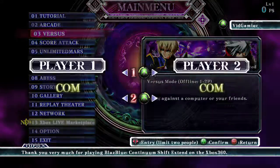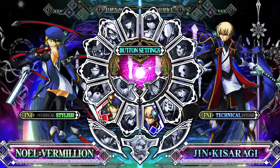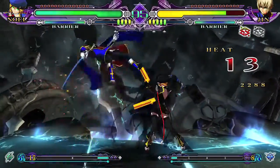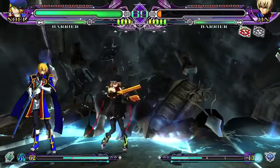This is best done in a local versus game with two controllers. This is to beat your opponent using stylish mode. So pretty much whenever you're picking your character, you can hit left bumper to switch over to stylish mode instead of technical. And this will pretty much change your moveset as well as the way the controls work.